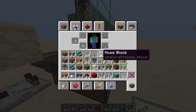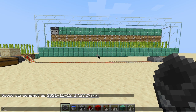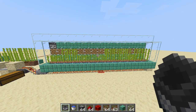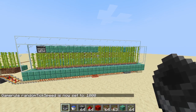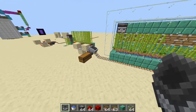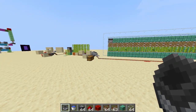We need a hopper minecart to go under and pick up the items — and there you go, the farm is complete. Let me show you it in action. I am going to increase the tick speed to 100, and then to 1000. As you can see the sugarcane grew, the minecart picked up the sugarcane, and it has been deposited in the collection system. Everything has been collected successfully.